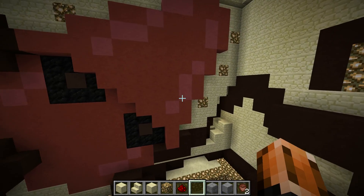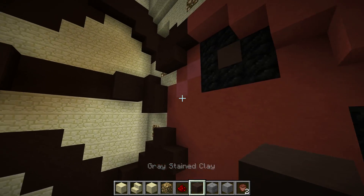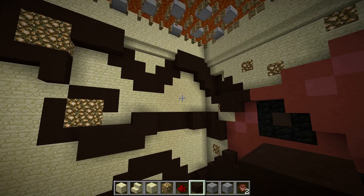It's red clay, pink clay, coal blocks, grey stained clay, and black stained clay. It's all lit by glowstone so that there's no mobs that can spawn.